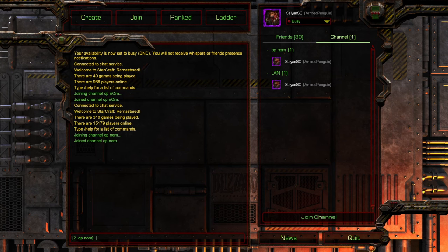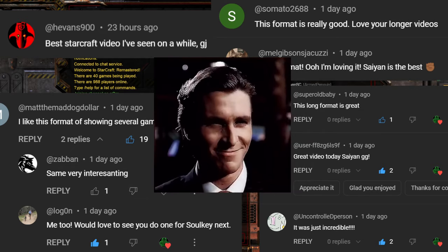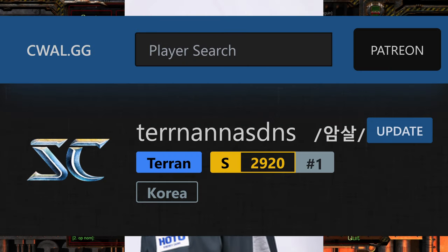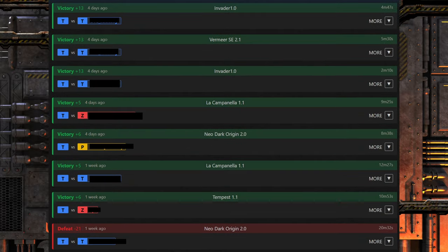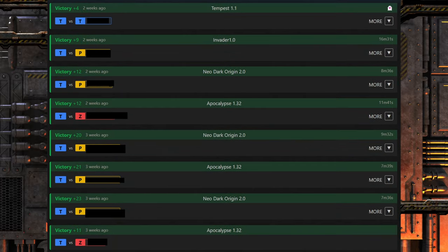Hey guys, welcome back to another replay cast. The last video I did about Barracks has been crushing it on the ladder, sitting at number one. He's actually been continuing to rise, now sitting at 2920 still in that number one spot. So I figured we would follow up here and take a look at his TvZ matchup and see how it compares to his TvP.